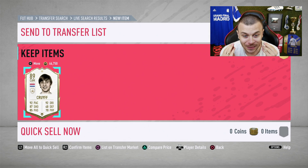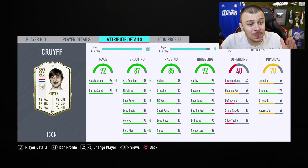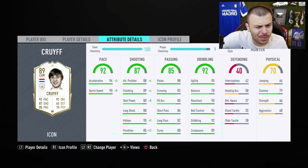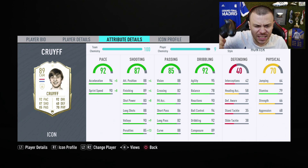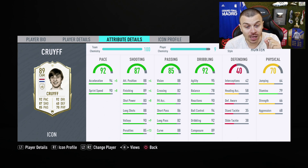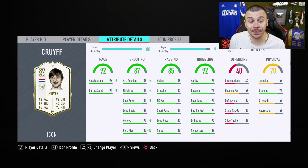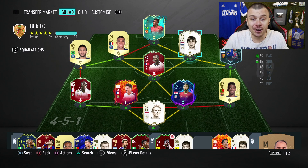Oh my goodness, look at that card man — Baby Cruyff! It's mine! His stats are absolutely incredible: 99 acceleration, 99 sprint speed, over 90 finishing, over 90 shot power and so on. This card is pure class and honestly I cannot wait to try him out. Let me show you my upgraded 13-11 squad for FUT Champions right now.